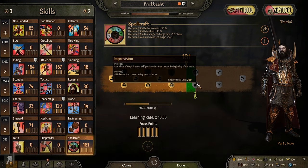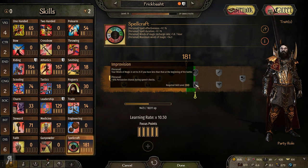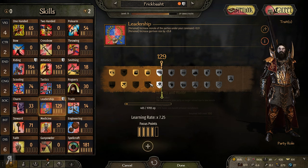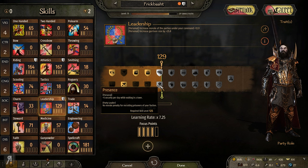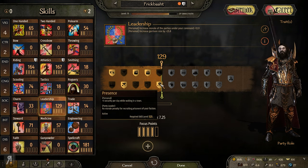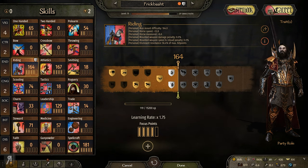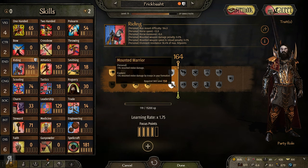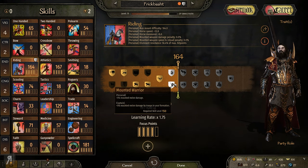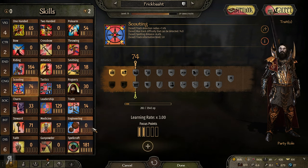Dampener reduces your damaging spell damage by 15% but troops in your formation take 30% less damage from spells - paired with Well Controlled that's basically 60% less friendly fire damage. Improvisation sets winds of magic to 25 if you have less at battle start. I'll probably take Catalyst to equip magical gear. For leadership I'm taking Presence - plus 5 security per day in a town - and Walk It Off for plus 10 HP regeneration while traveling.